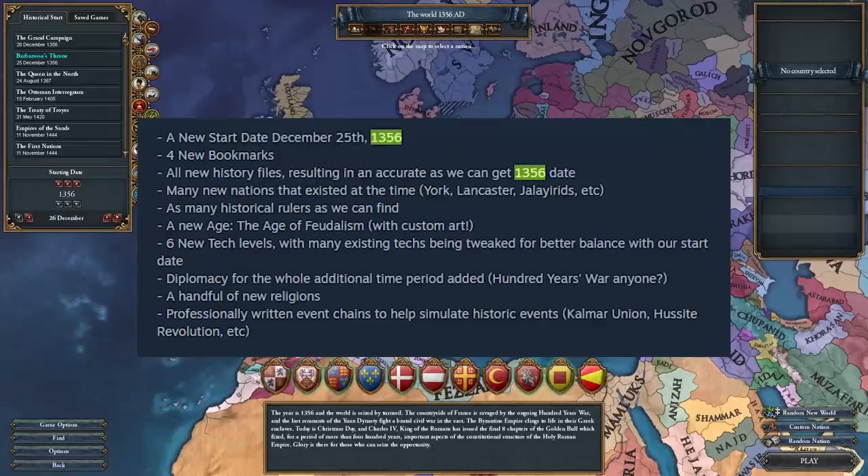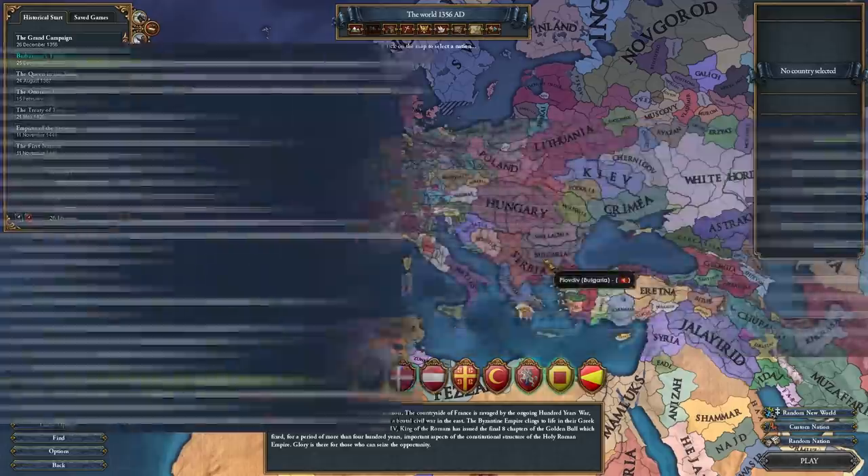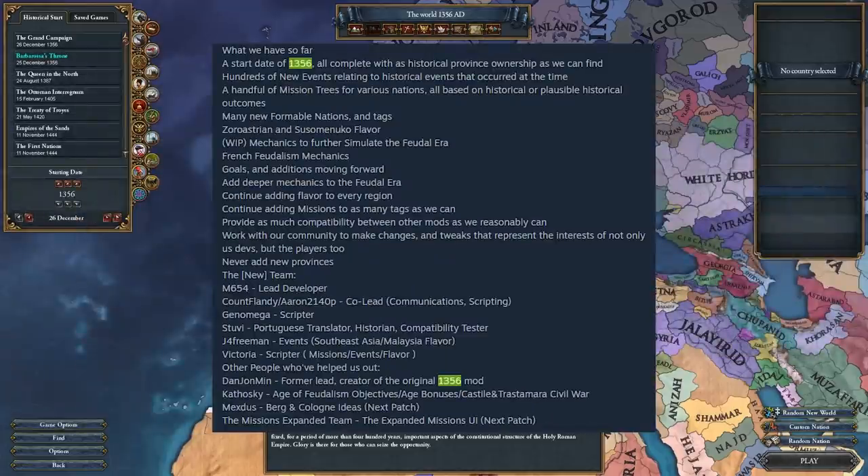In this mod we get 4 new bookmarks, new history files which result in the most accurate 1356 start date, many new nations that existed around the world, many historical rulers, a new age — the Age of Feudalism — 6 new tech levels tweaked for balance, diplomatic relations already set up for the 1356 start date, a bunch of new religions, new events, new mission trees and more.